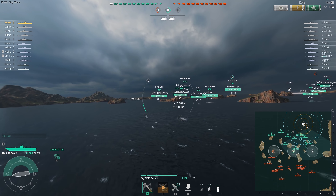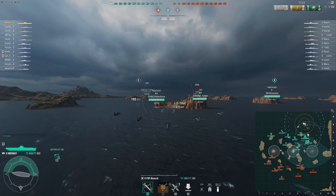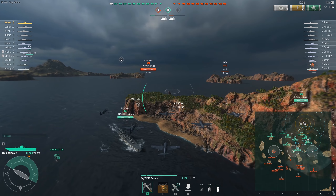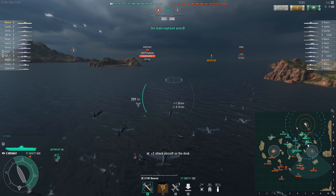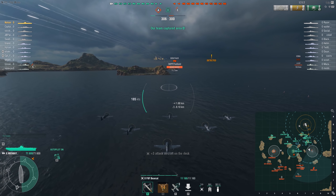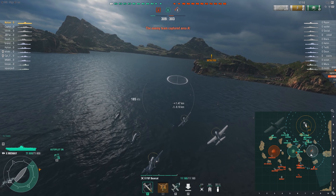Now we spotted the enemy — they were attempting to capture A. They used their smoke, and there's an enemy Des Moines near them. I didn't want to stay over the target too long, but we know at least one DD is capturing A. I wanted to check on C point because my team's primary flank is over there and there's something trying to capture it. So I scrambled another attack rocket in an attempt to spot the other DD. There are only two — one has already been spotted capturing A, the other is clearly capturing C.